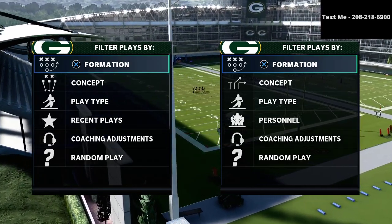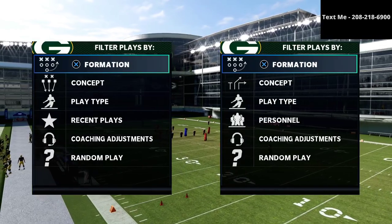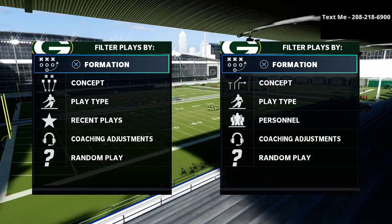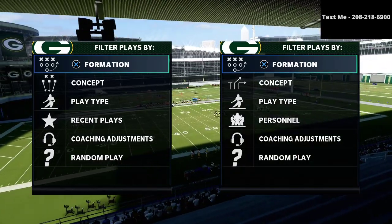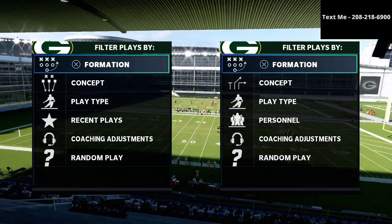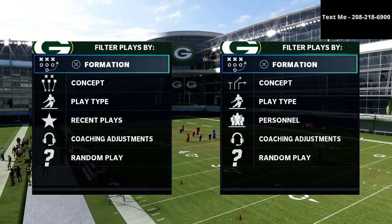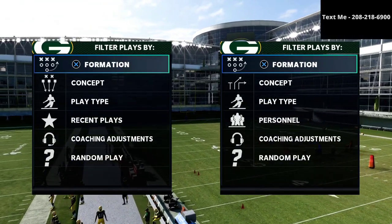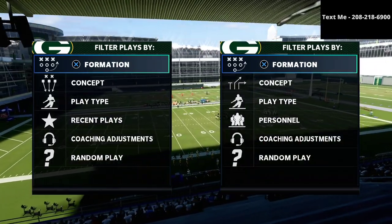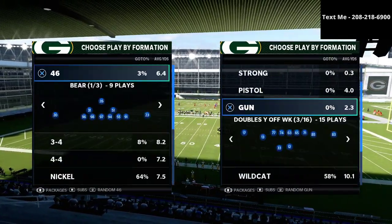In today's video, I'm going to be sharing with you one of my favorite user rushes out of the nickel 3-3-5 wide formation. If you have not gotten my defensive ebook on the nickel 3-3-5 wide, I'm going to leave a link to the complete defensive guide in the description. It is in my opinion the best defense in Madden 21, because it allows you to stop the run, stop the pass, play both zone drops as well as match coverage principles in combination with some of the best blitzes in the entire game. If you want that ebook, I'm going to leave it in the description below. Right now we're going to share a little bit of a user rush.